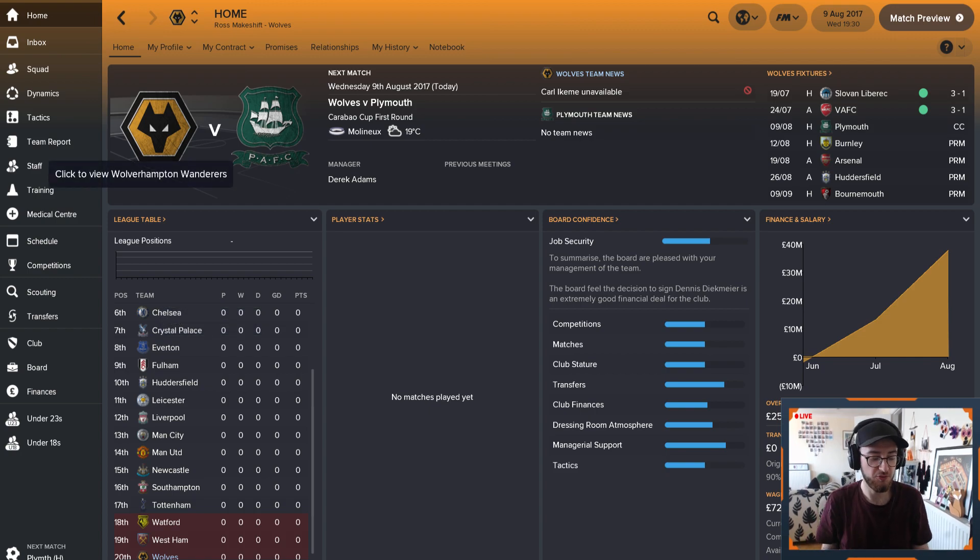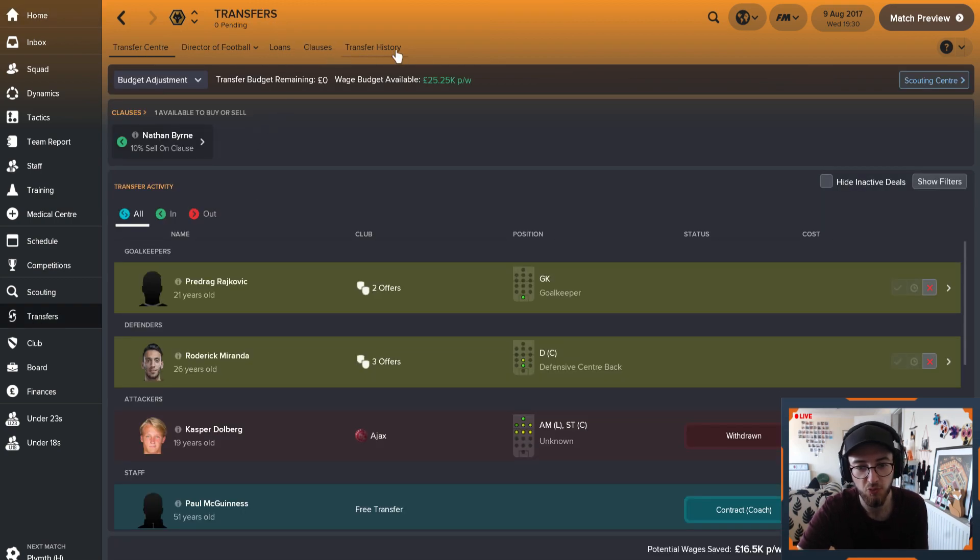We've already done all the transfers - the tactics, transfers, and we've also just finished looking at the coaches as well. This is episode one. I wanted to get to the first game of the season, which is going to be the 9th of August against Plymouth, and that's in one of the Cups. So before we jump into the match, let's just take a look at the changes I've made to the squad, the dynamics, the tactics, and the players.